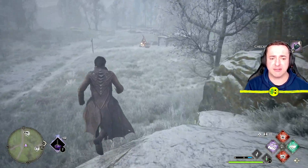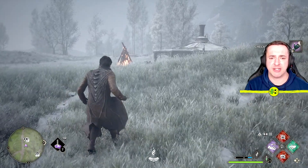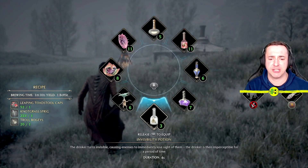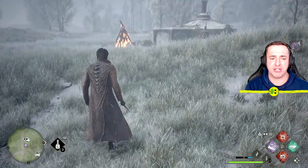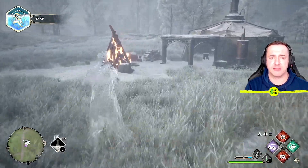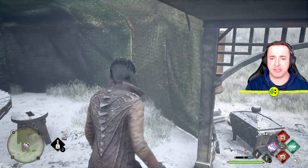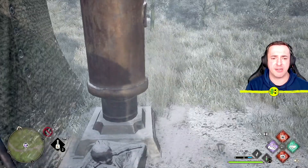The invisibility potion only has a four-second usage so it's really short, but I'll show you anyway. Just like Disillusionment, it makes you disappear — but for literally four seconds. I'm also going to talk about how you can make things more powerful when you unlock talents.